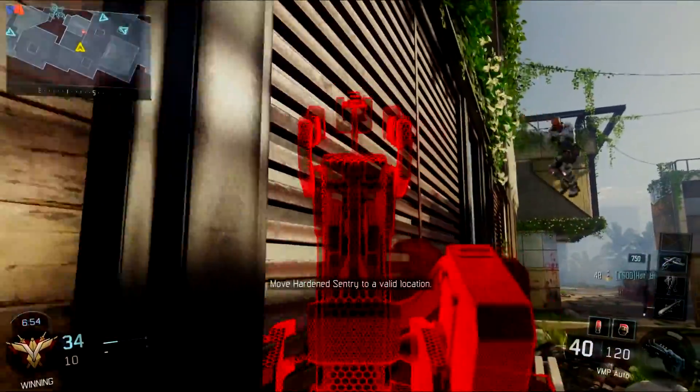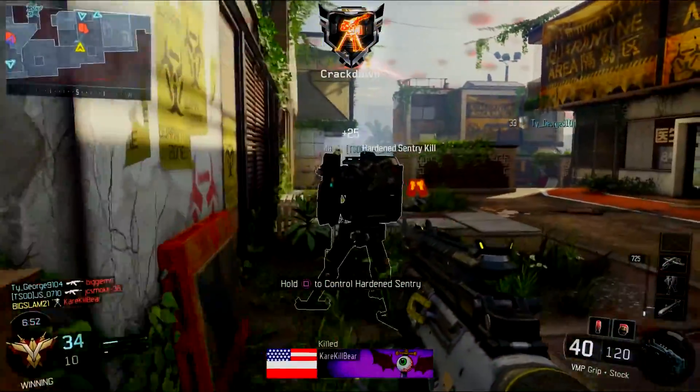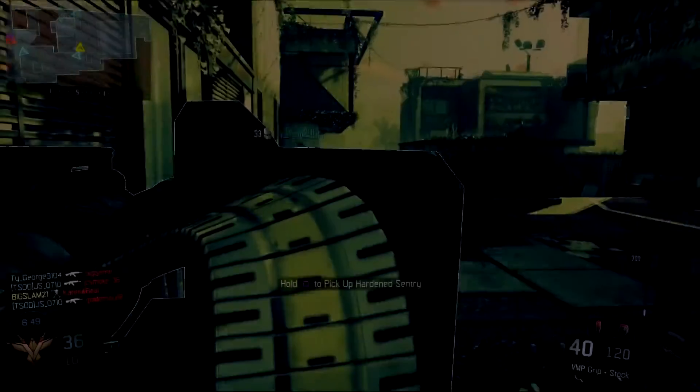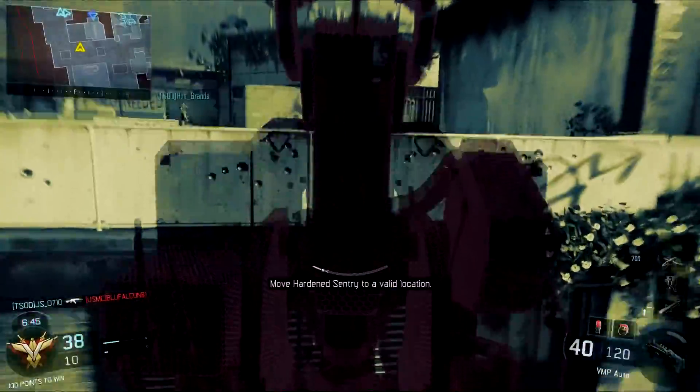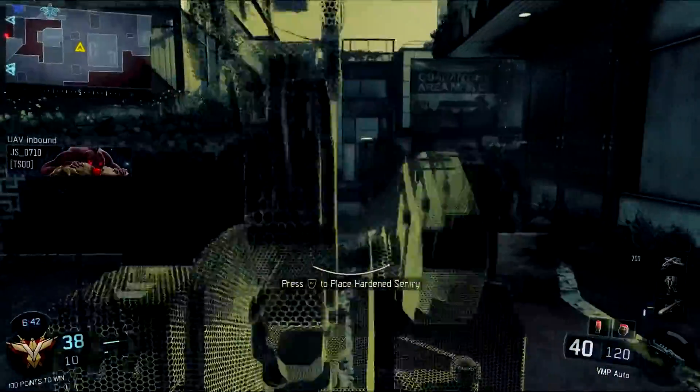I play it cool, place it, get the kill. Right here is where I tried to move it and it puts me in there. Now look at the color after I go into the sentry gun and come out of it — pretty much the rest of the game was this color.